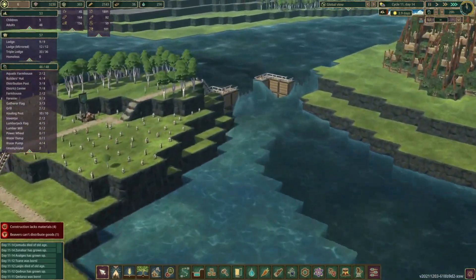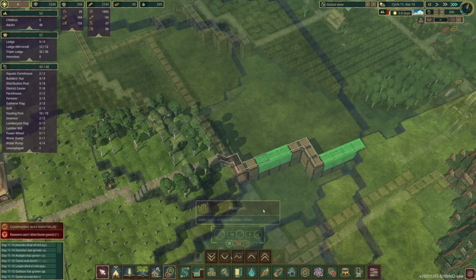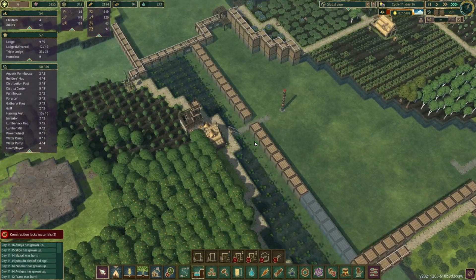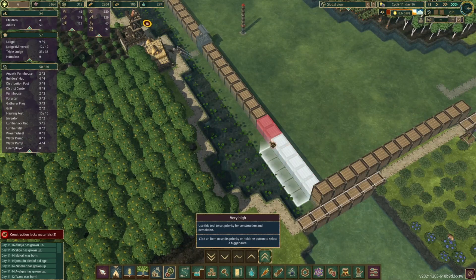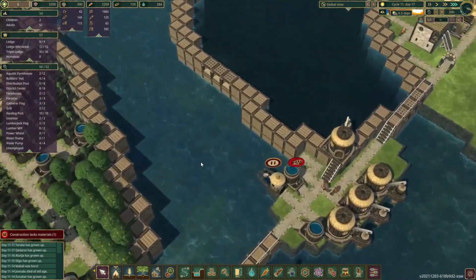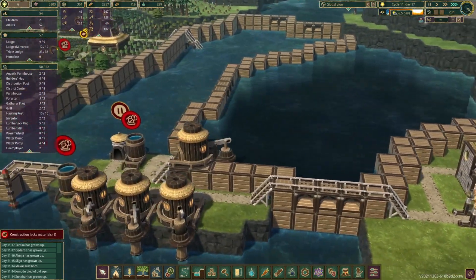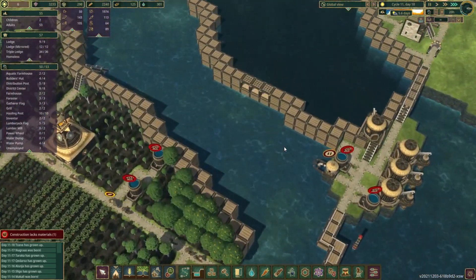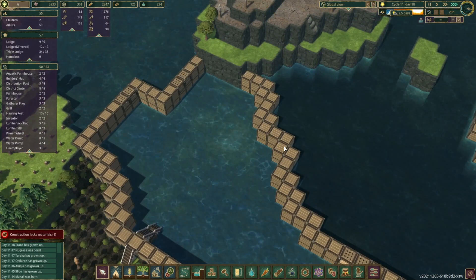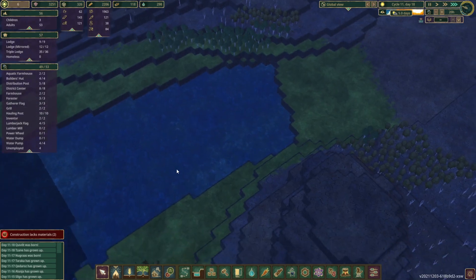We're getting a drought soon, and with all the water absolutely launching everywhere it's going to be very interesting to see how it handles. We'll be unlocking the floodgate and putting the floodgate in this gap. The drought has started and you can already see how much of a difference it makes - it's no longer coming through these dams into our little lake. I want us to store more water back here, so by damming this stuff off we're actually holding quite a lot back now.